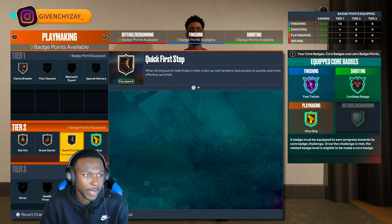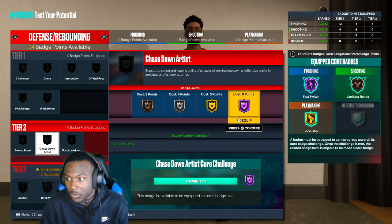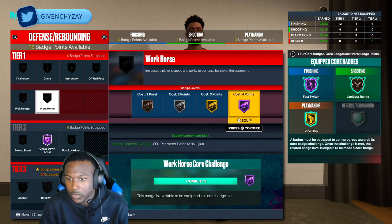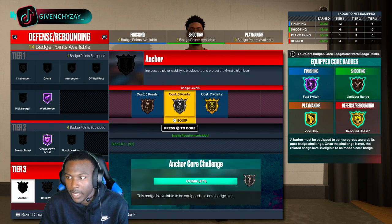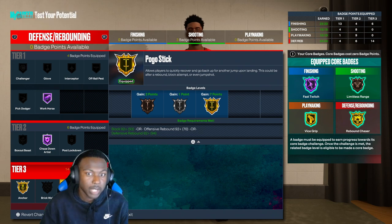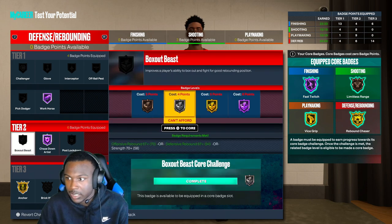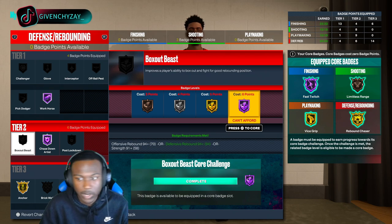For defense, you want to go chase down on Hall of Fame. Workhorse — you need workhorse on Hall of Fame. Then core rebound chaser, put on anchor, and then put on pogo stick. You get plus six badge points, so with that plus six you get box out beast on Hall of Fame. So you have box out beast, chase down, workhorse, and all your badges at the bottom. Put your plus six on defensive or however you want to do it — but this is how I set my badges up.